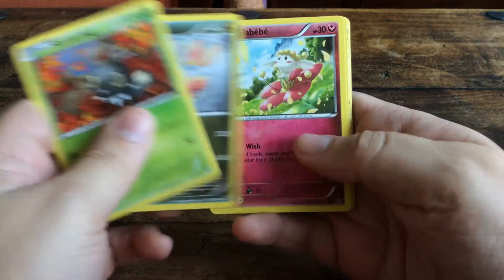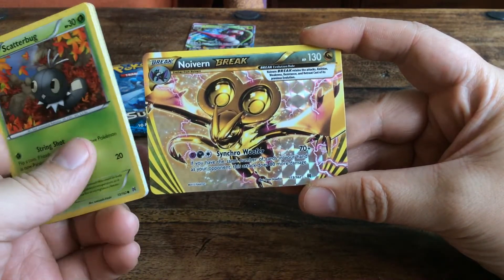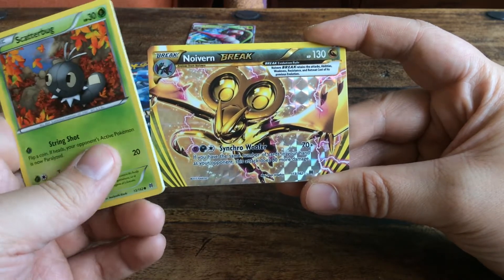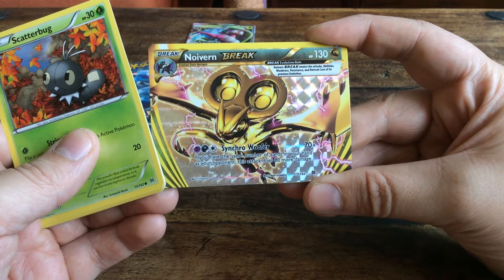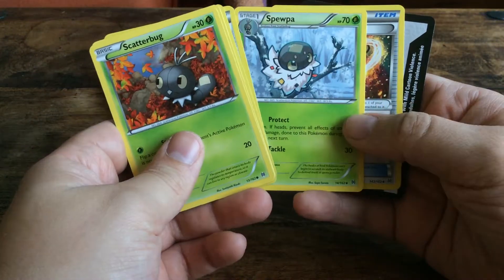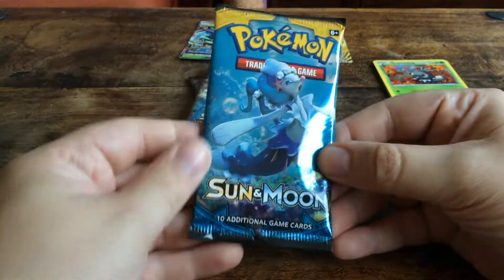There's something in here for a change — it's a Neuvern Break, 130 HP, it's a dragon Pokemon. That was the thing with Breaks: they retain their attacks, abilities, weakness, resistance and retreat costs of their previous evolution. And then it gains Synchro Woofer, 70 plus — and if you have the same number of cards in your hand as your opponent, this attack does 80 more damage. And we get a Marowak regular rare. Oh, Professor's Letter — not too bad. This is actually one of the few boosters from Breakthrough that we've opened recently that's actually not that bad.